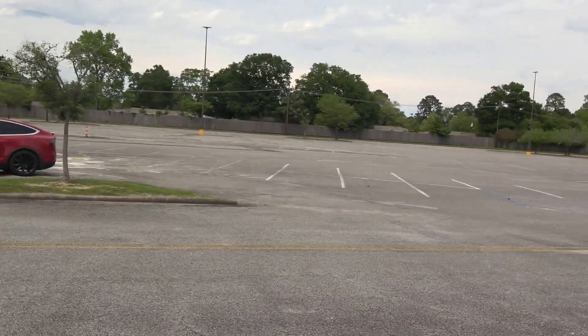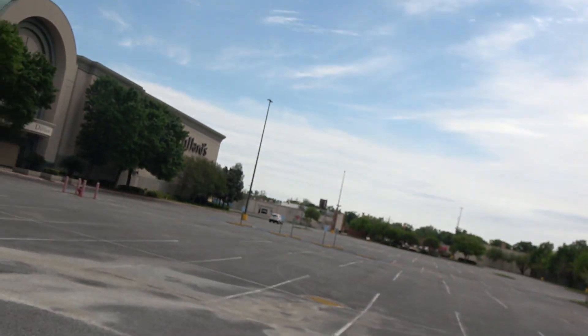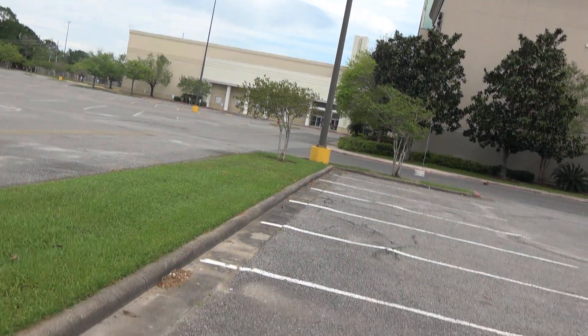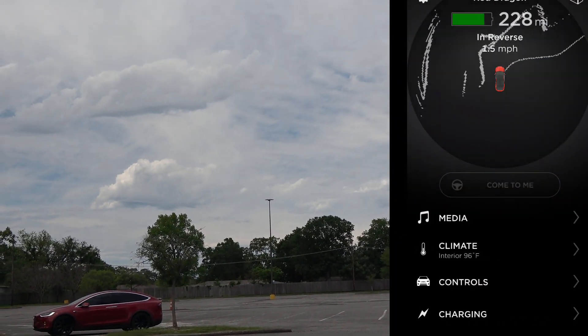We're going to play with Summons today. We got the drone up in the air and security is driving around. Last time I was here trying out Summons it didn't work quite well. What I wanted to do is come up the little grass area here. I went to OpenStreetMap and did some editing to the parking lot, so let's see what happened. We're hoping that when we select 'Come to Me' the car is going to back out of the parking lot.